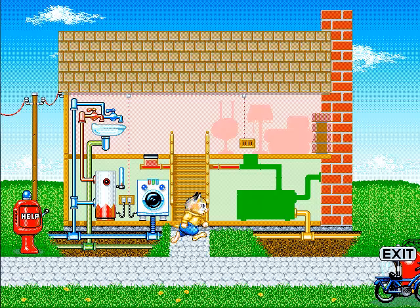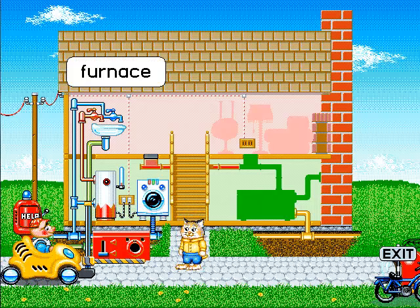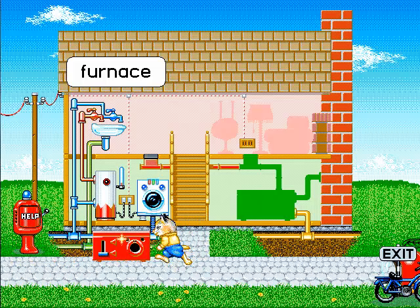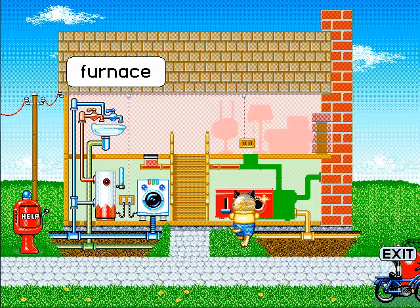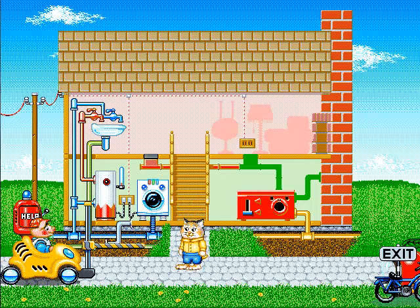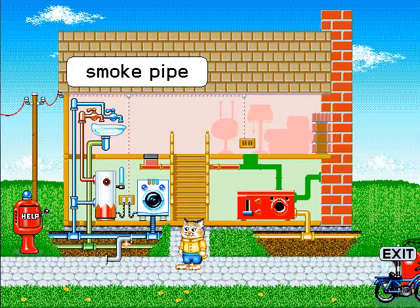Whew, that was heavy. Heavy washing machine? And the grass is green as well. The furnace weighs a lot too. Again, we're having a small child handle a furnace. Whew, that was heavy. And if you get hit by a car, it's likely to kill you. Here's the smoke pipe, Huckle. You know, giving children smoke pipes is illegal. Oh wait — not that kind of smoke pipe.